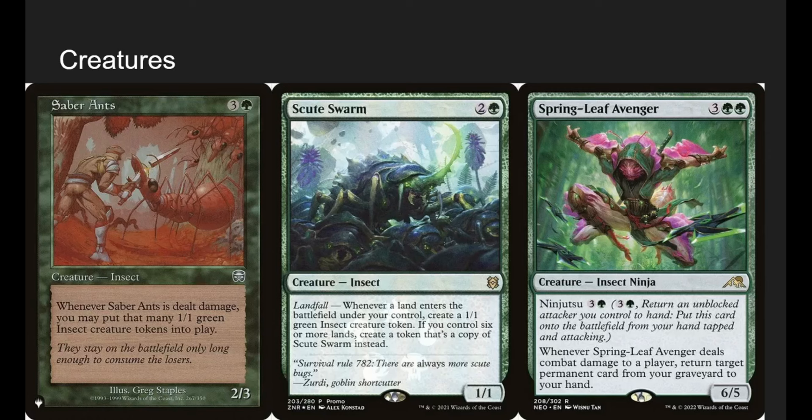Scute Swarm is probably one of our better insects. Whenever a land enters the battlefield, make an insect. If we have six or more of these guys, we make another Scute Swarm. They really funnel out a lot. If anyone's played Standard with it or against a Landfall deck, you know how obscene Scute Swarm is.